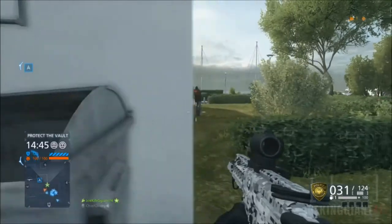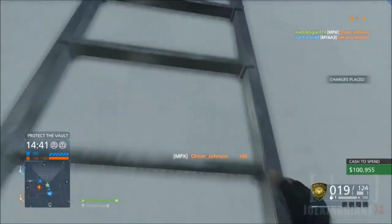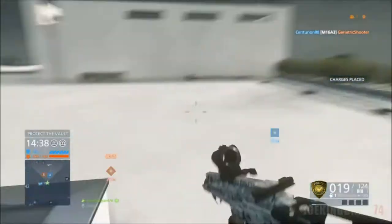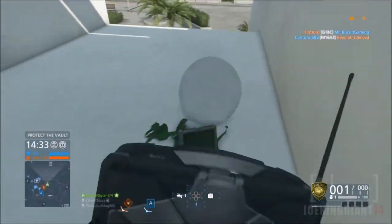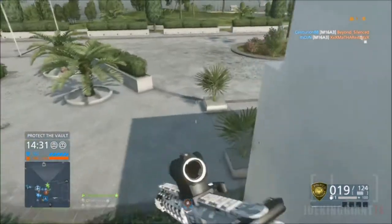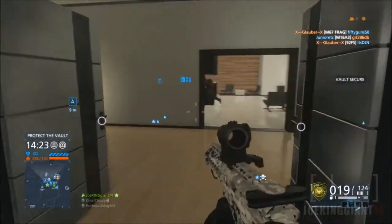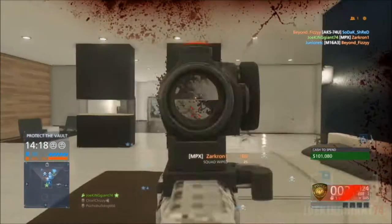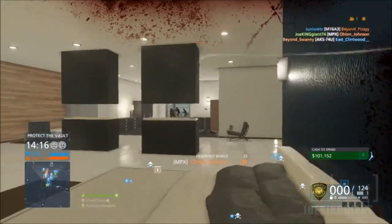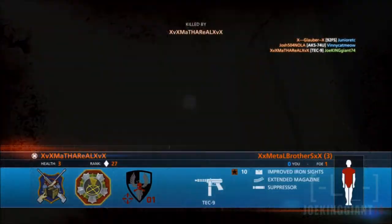What is up, my crazy subscribers — this is JokingJohn64 here bringing you more Battlefield Hardline on PS4. Hopefully you guys enjoy this gameplay, because in this gameplay I managed to go 25 kills and 8 deaths. On the bottom left corner of your screen you can see the red bar, which tells you the amount of tickets the enemy has — they only have 100. So me getting 25 kills means that's 25% of their tickets — that's like one-man army right there.